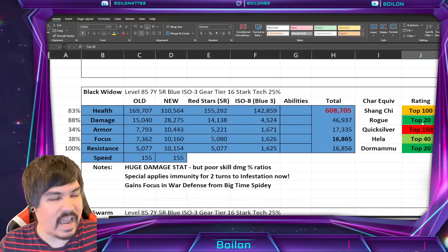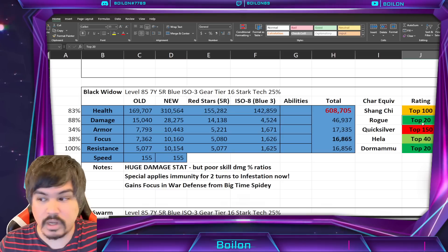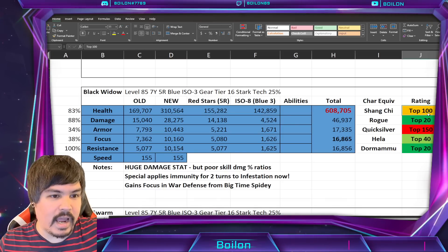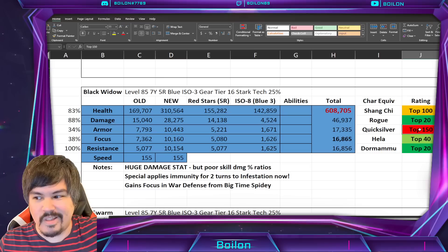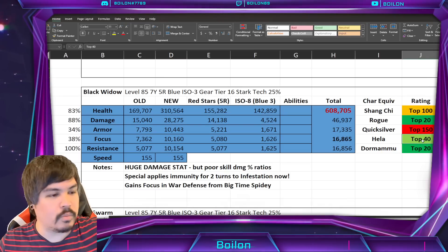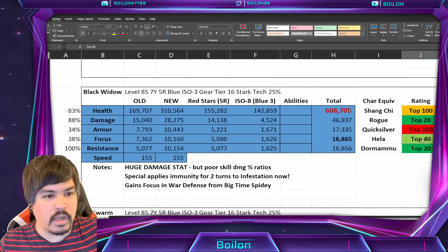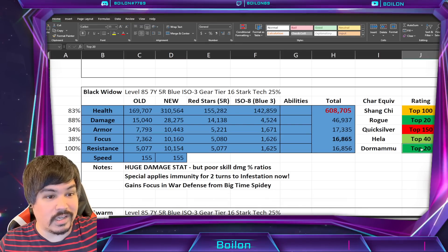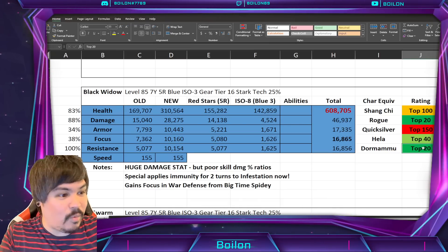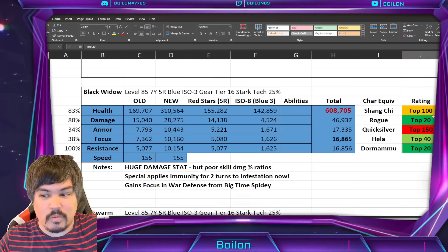Her damage ratios aren't super good, but she does have bleed in her kit when she uses her ultimate. HP is still pretty bad, armor is not very good — to be expected a little bit. But her focus and resistance is quite good: top 40, equivalent to Hela for focus, and resistance equivalent to Dormammu. For whatever reason Black Widow needs that much resistance, I don't know.